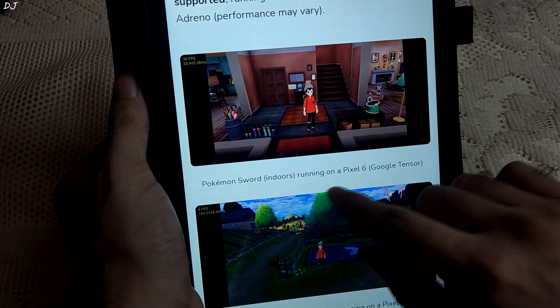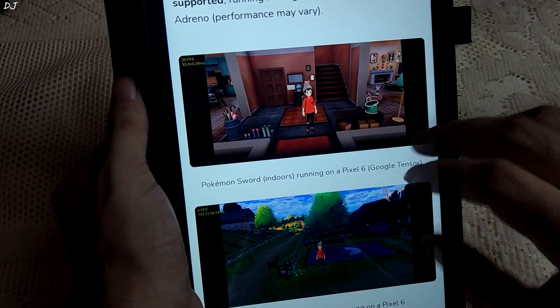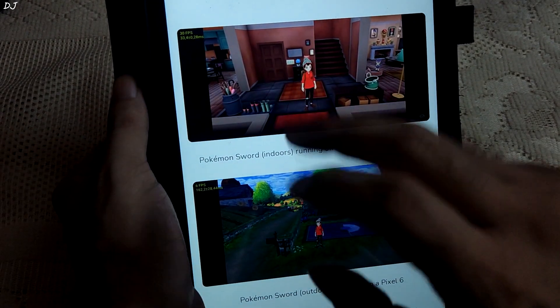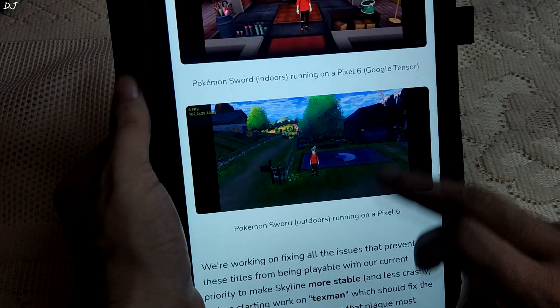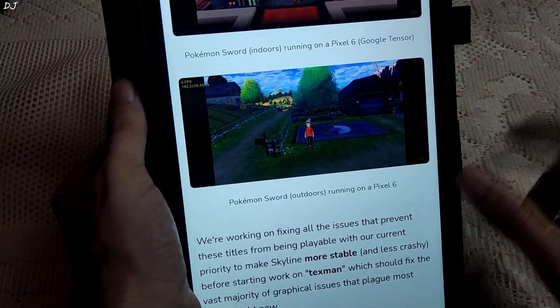Pokemon Sword Indoors running on a Pixel 6 with Google Tensor — the device they use for testing Mali GPU — is getting around 30 FPS. Pokemon Sword Outdoors on the same Pixel 6 sees FPS drop to around 6.